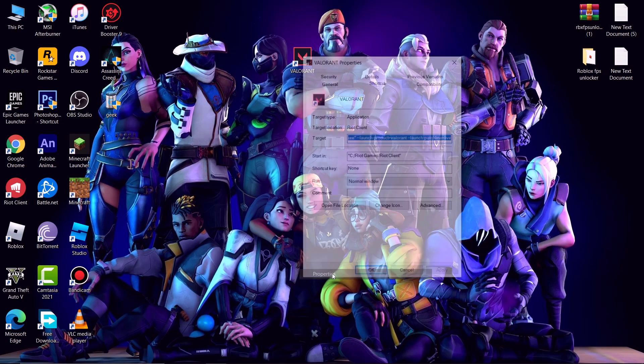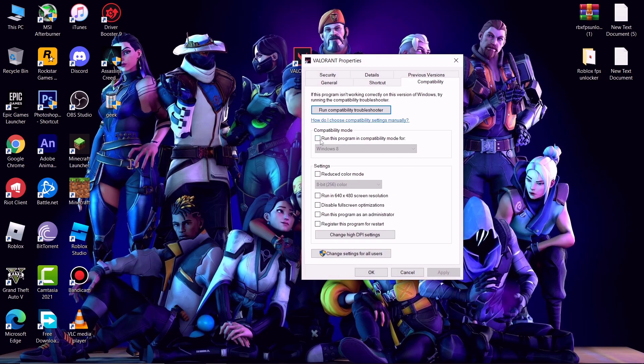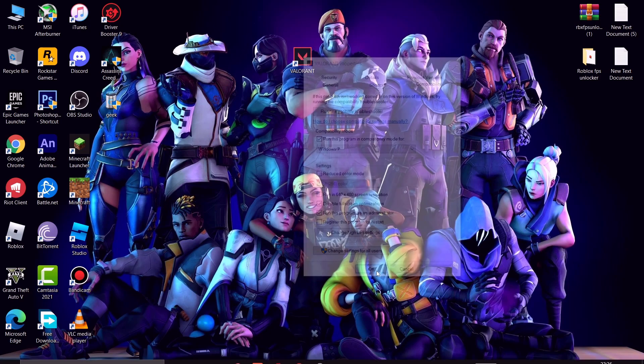Right-click on the Valorant shortcut and go to its Properties. Go to the Compatibility tab, check 'Run this program in compatibility mode for' and set it to Windows 7. Check 'Disable full screen optimizations' and 'Run this program as administrator'. Click on 'Change high DPI settings', check the option, then click OK, and hit Apply.